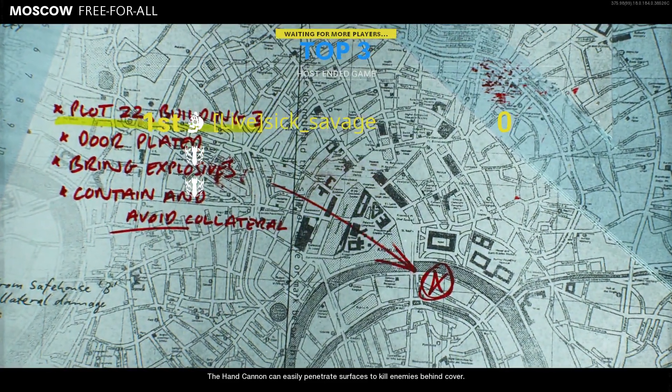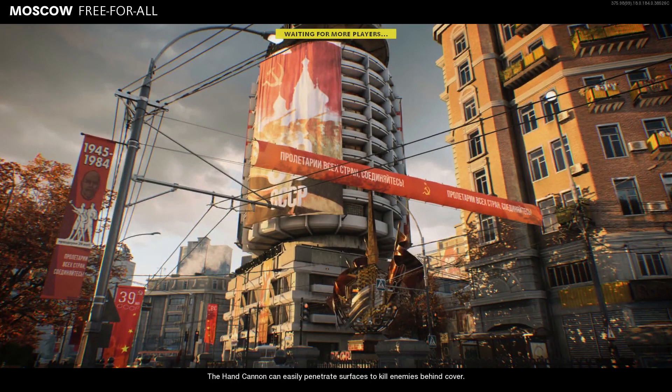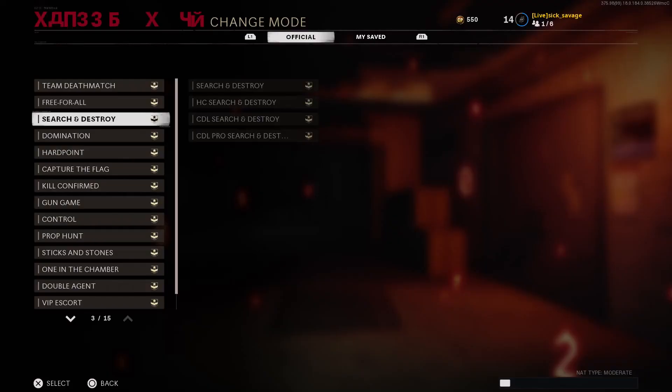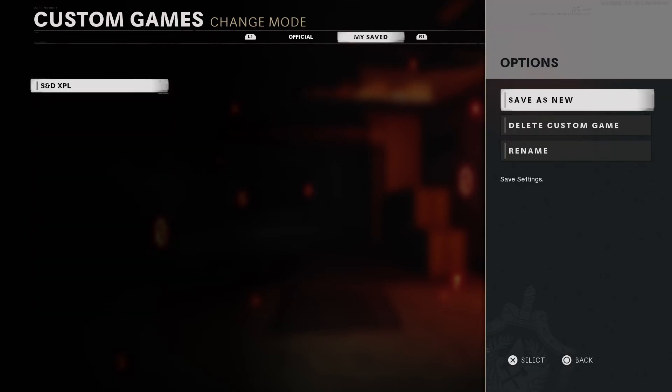As you can see I'm simply in the game again. Go ahead and end the game, then go back into custom games. From there, wait a few seconds until you can move your d-pad down again. Once you can, hover over change mode, leave the lobby, wait until you see the white bar disappear, then spam down on your d-pad and spam X at the very last second. That's the easiest and fastest way to time it. Then go over to your save game mode, open up the options and hover over save as new.